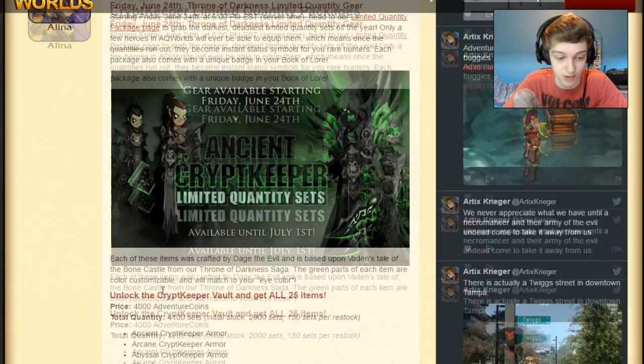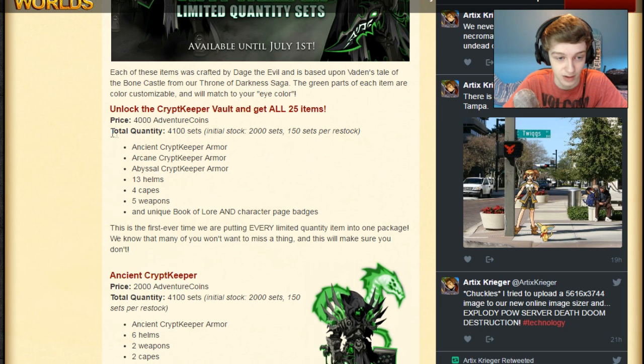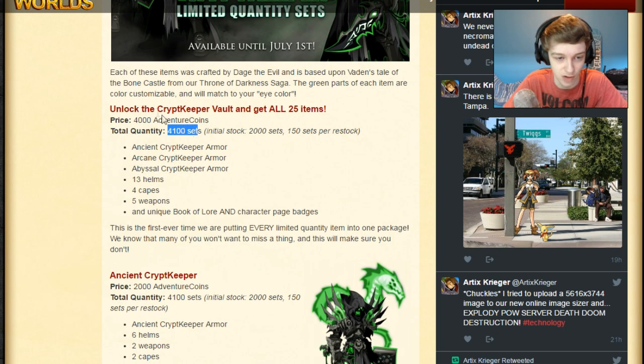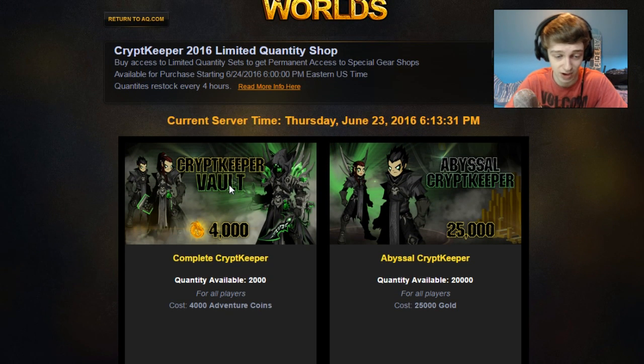This is two gold packages, one AC packet, and two AC packages. One is double the price of the other, and I'll tell you why that doesn't make much sense a little bit later. On the design notes, we have the full rundown of everything. There's total quantities of sets — 4,000 total for the vault set right here.